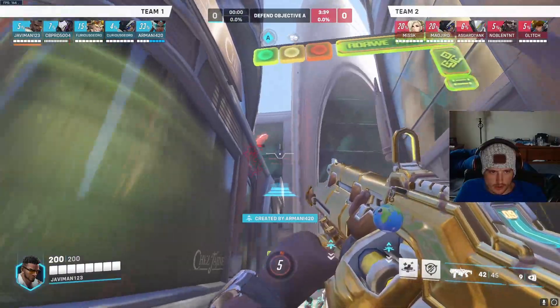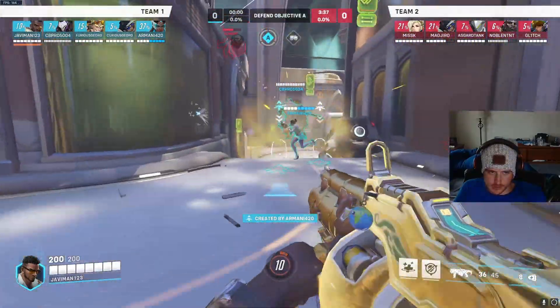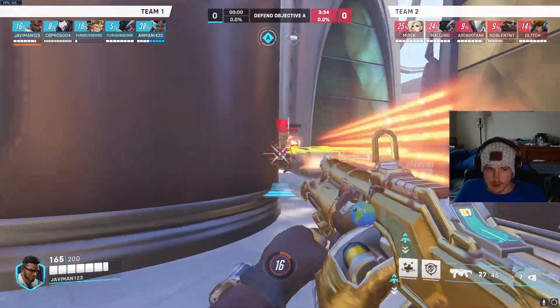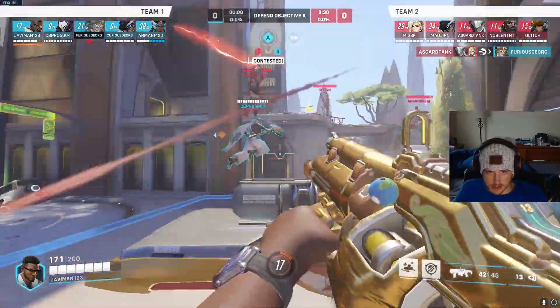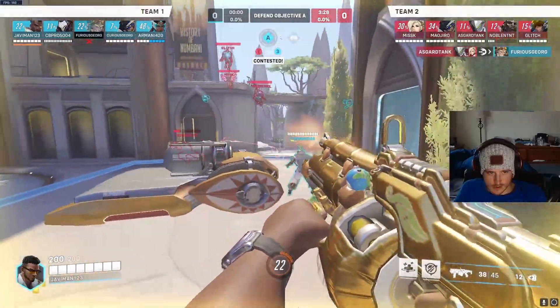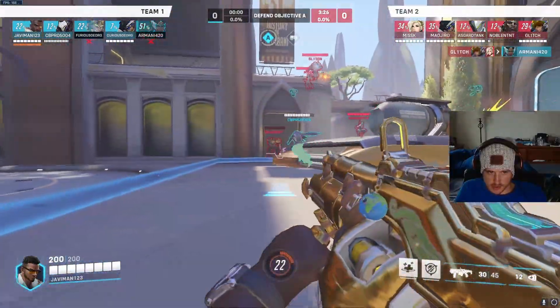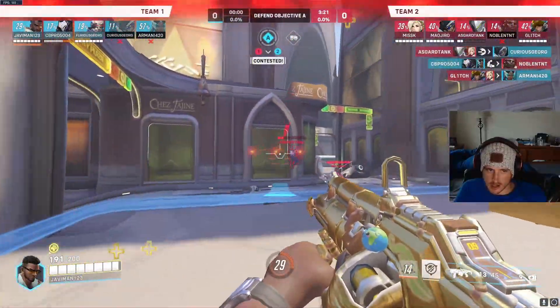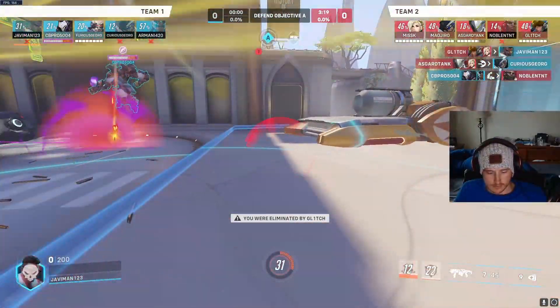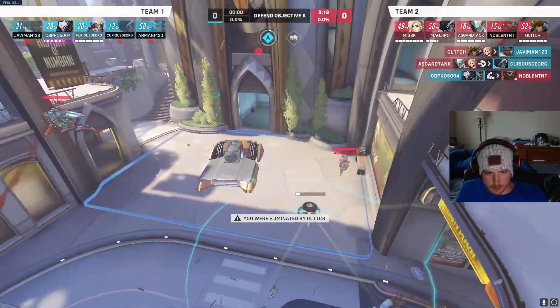So what we're doing right now is we're giving high ground for free. See that Doomfist is just easily able to jump up on that high ground and contest us. Same as that Genji killing our Junkrat over there. And this kind of forces us all to just be surrounded by the enemy team, because they're all on high ground.